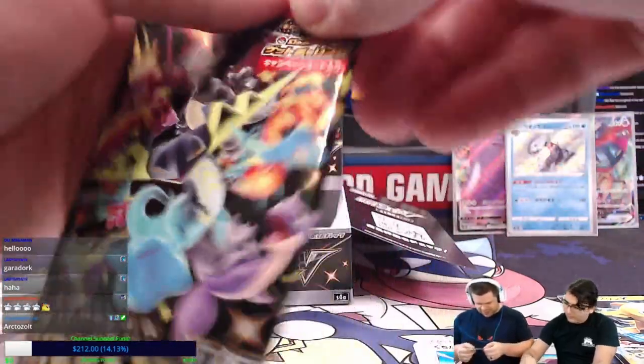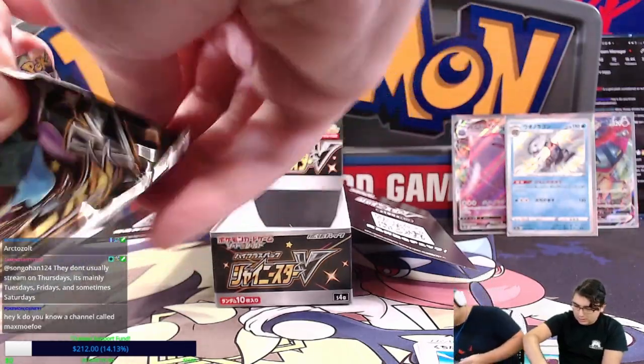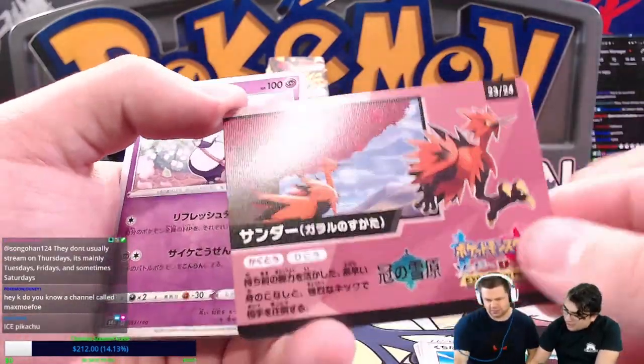This is a very interesting holo pattern — these circles. Oh yeah, I agree. We got Galarian Zapdos.